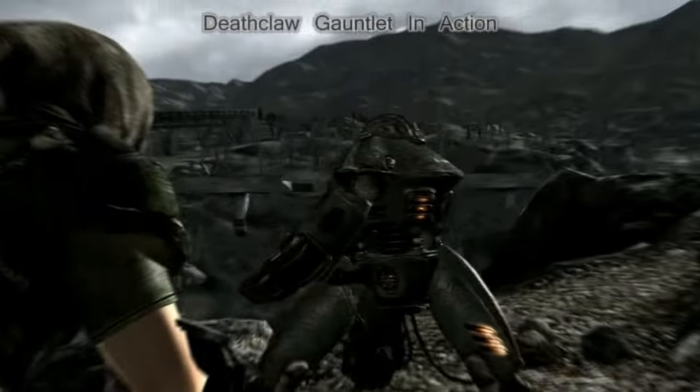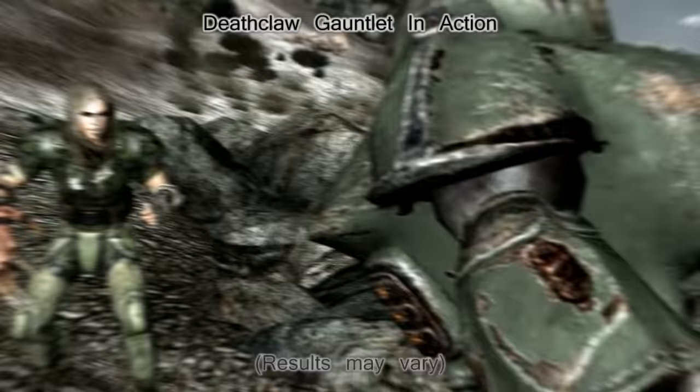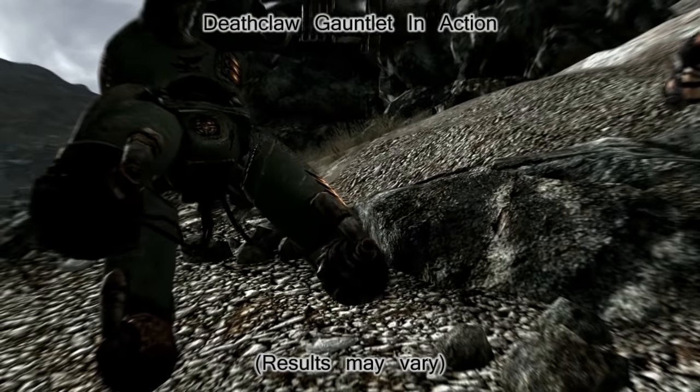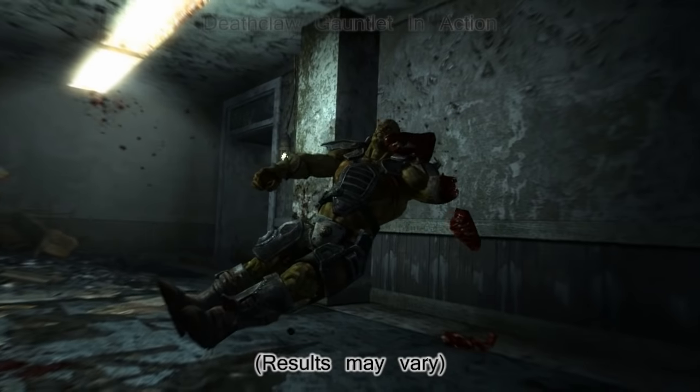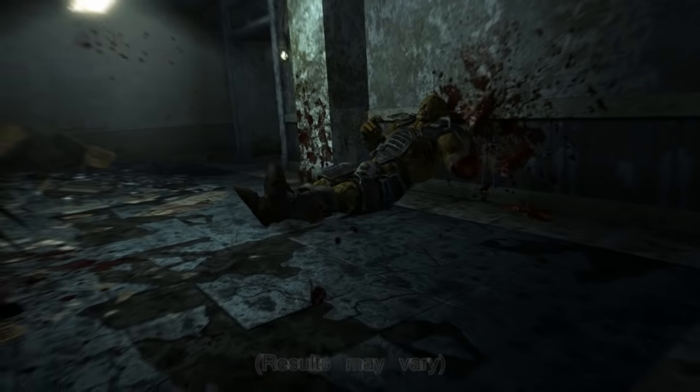The damage of this gauntlet surpasses that of the power fist. Its AP cost is high, so chances of Paralyzing Palm would be better for a different weapon. If you find a way to bring your Luck up to 10 and get the Ninja perk, this will always score a critical hit. Get decent armor and you'll be unstoppable.